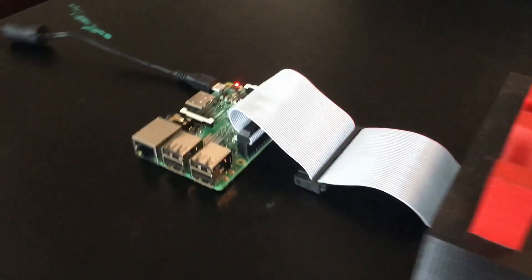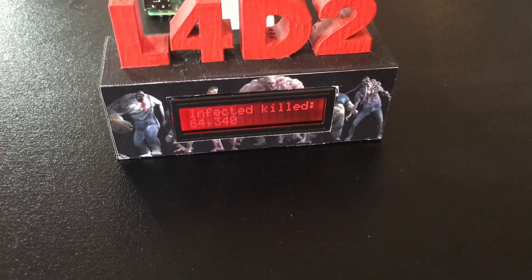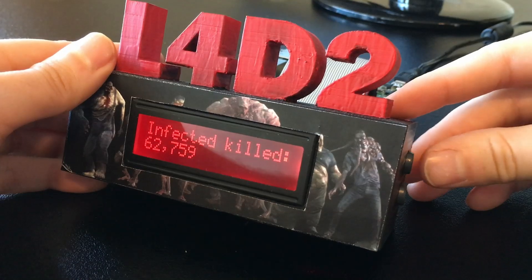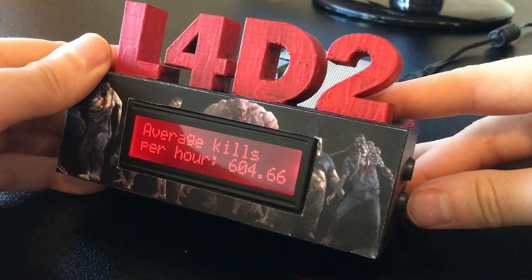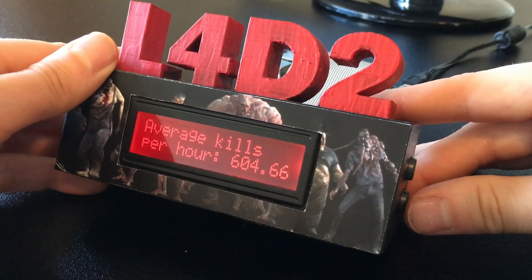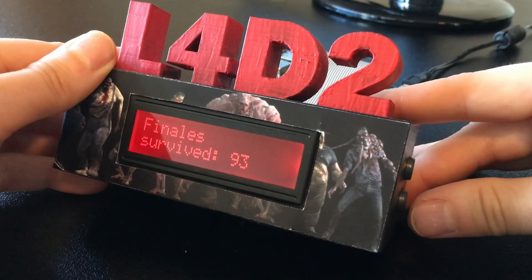The stat tracker is powered by a Raspberry Pi that runs a Python script to grab these stats from my Steam profile page and display them on an LCD. The LCD is installed in a 3D printed housing I made to look like a Left 4 Dead 2 trophy. The stat tracker also has two buttons. Pressing the top button will refresh the stats with data from your profile page. Pressing the bottom one cycles the display to the next stat. There are four different stats displayed: the total number of infected killed, your average kills per hour, the number of games you've played, and how many finales you've survived.